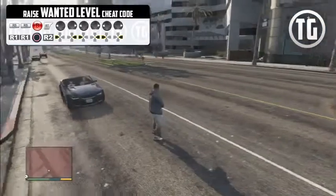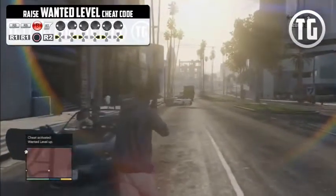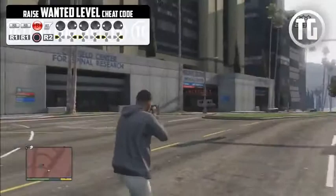If you want some fast-paced action, raising your wanted level might be the solution. When you enter this cheat your wanted level goes up one star, and you can continue entering it until you have five stars.